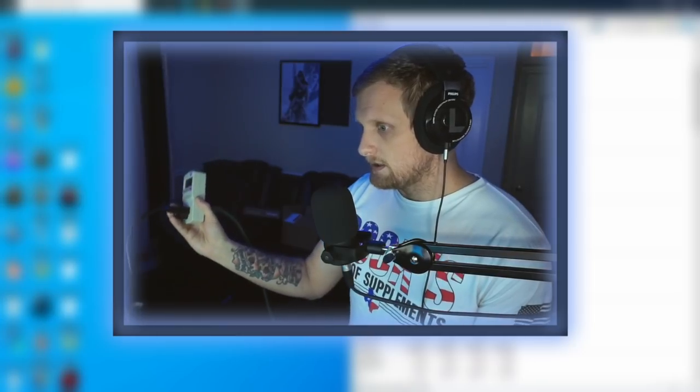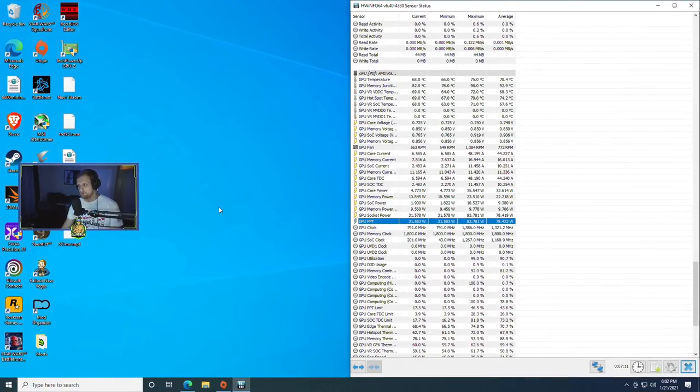If I stop mining it should drop to about 120 to 130 watts. So we're getting pretty good power consumption numbers out of this — even better on Linux with the new Team Red Miner — but you guys want to know how we're doing it, right? That's the whole point of this.